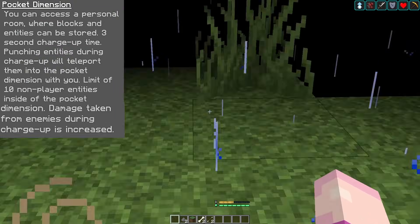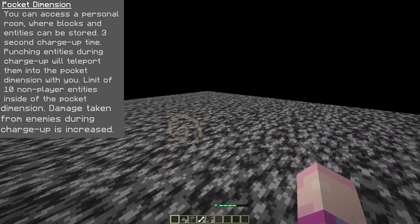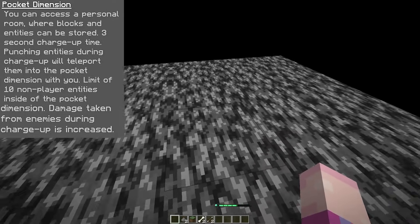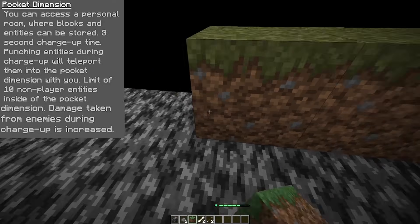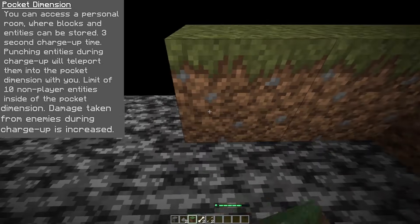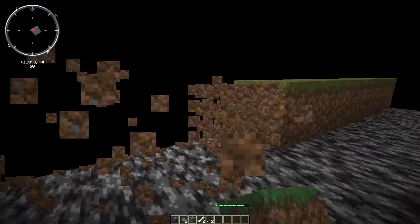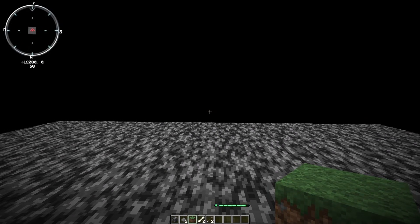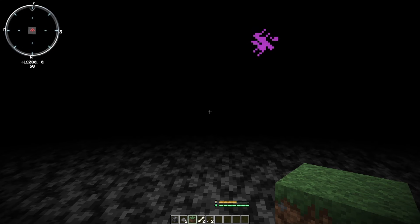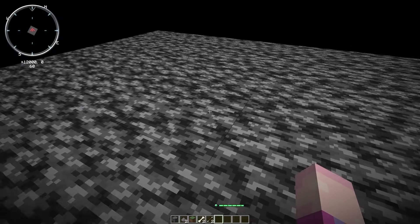The first ability is Pocket Dimension. You can access a personal room where blocks and entities can be stored. There's a 3-second charge-up time, and punching entities during the charge-up will teleport them into the Pocket Dimension with you. You have a limit of 10 non-player entities inside. Damage taken from enemies during the charge-up is increased. When you use it, you teleport into a 9x9 Bedrock-floored area that is completely walled off so you can't fall off the side.